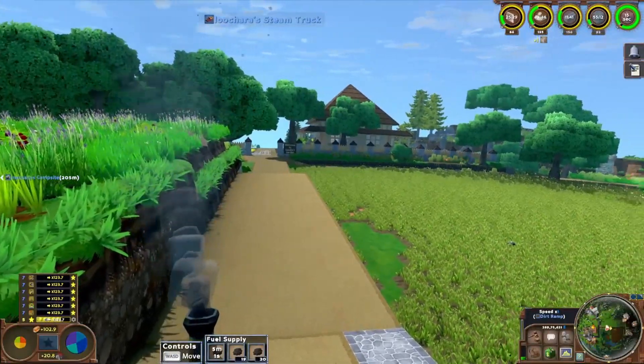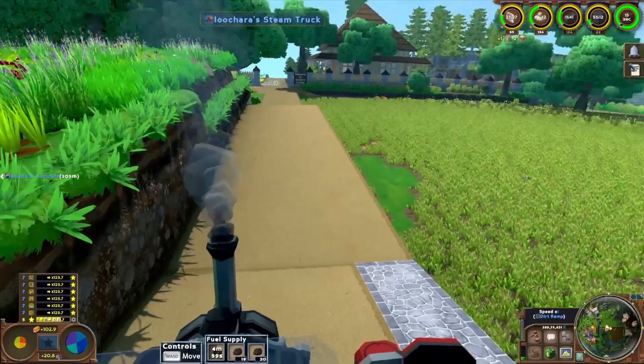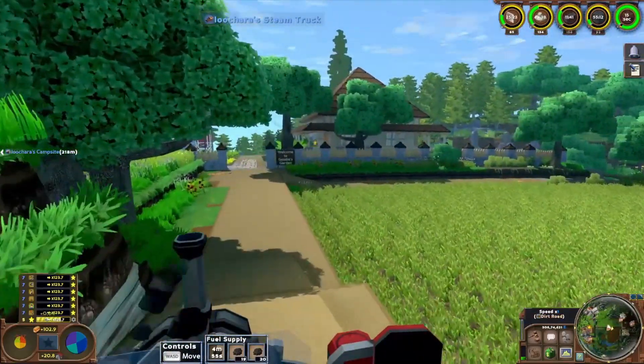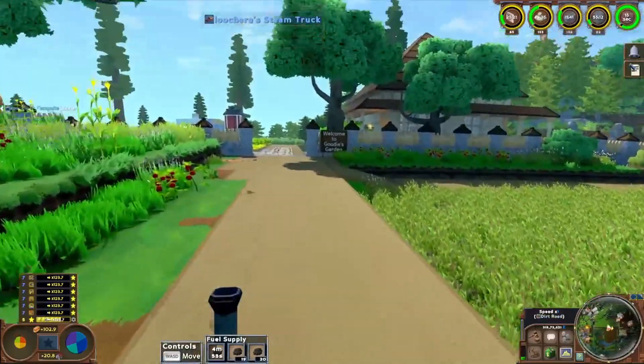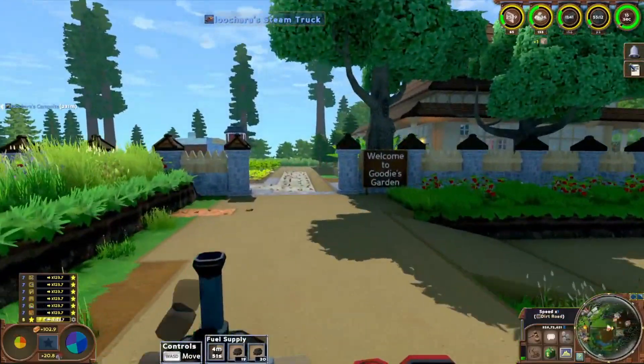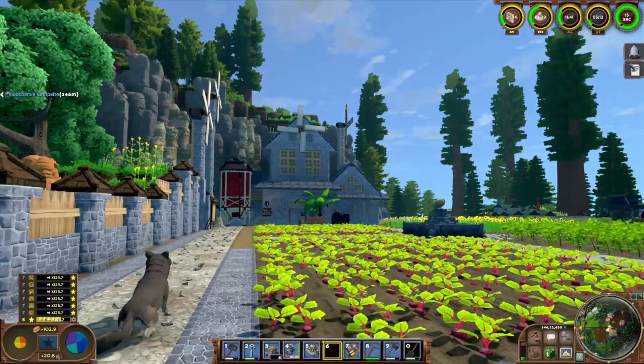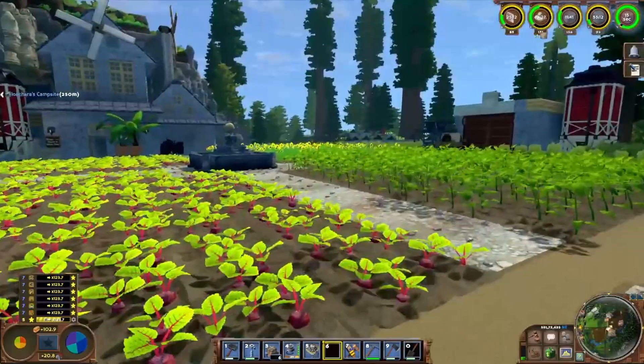Alright, so I'm pulling up to Goody's house there now. As you can see, a pretty clear, nice farmhouse — that was not there last time. I think it was just started; it was a very early work in progress last time I was down here. I like the fountain too.